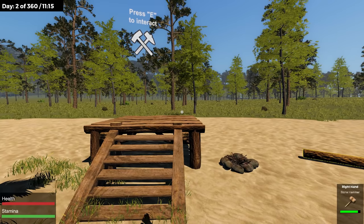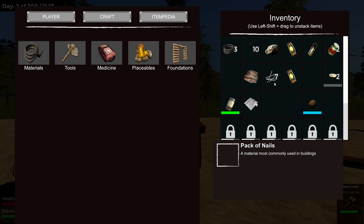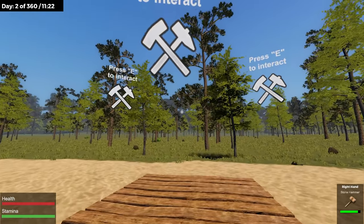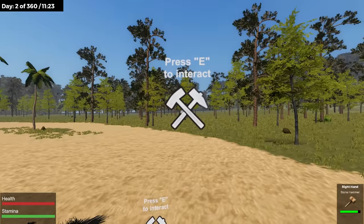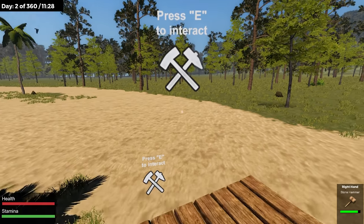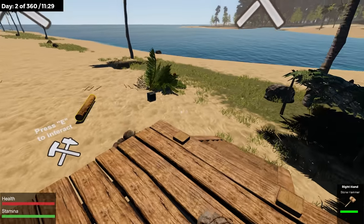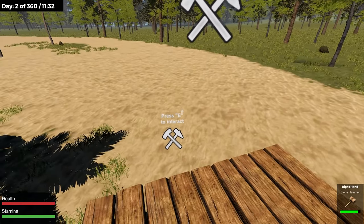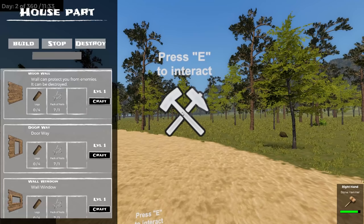Let's see the cost of this stuff — that's what's important because I only have seven nails. Craft another foundation. Once you craft the foundation — look at this — you can see the walls. A wood wall requires one nail. A doorway, a wall window. We only have seven nails, so maybe we'll just make a single little building.